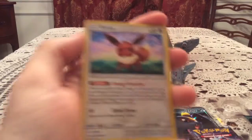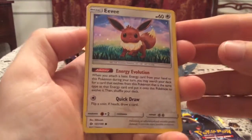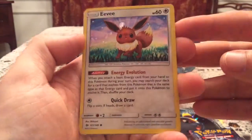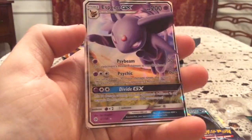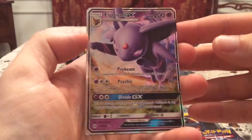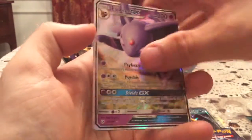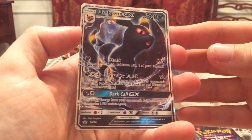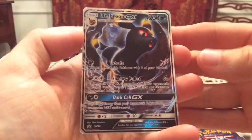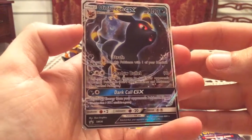Let's start with the cards. Here is the Eevee holo foil card from the Sun and Moon set — as you can see it has a holo foil pattern unlike the regular common from the set, so that's pretty cool. You get the Espeon GX, the normal GX from the Sun and Moon set. And here is the Umbreon GX promo SM36 — finally got all five of these from all five premium collection boxes, so that is nice.